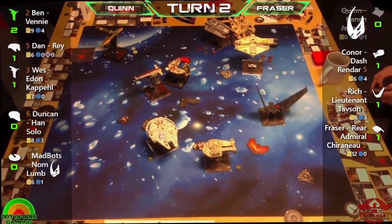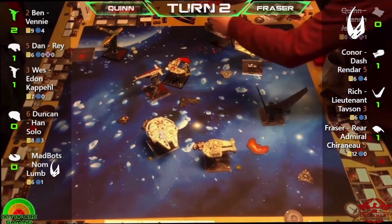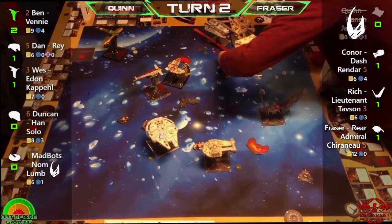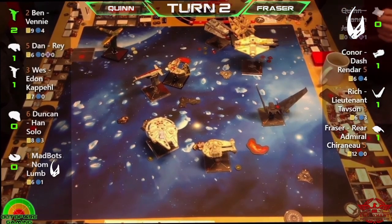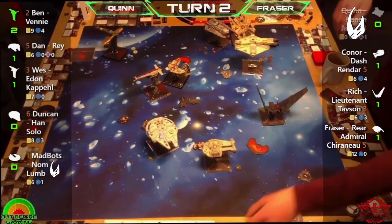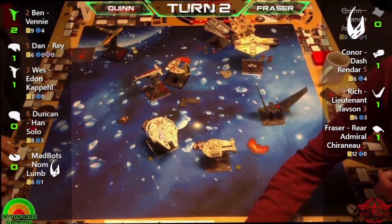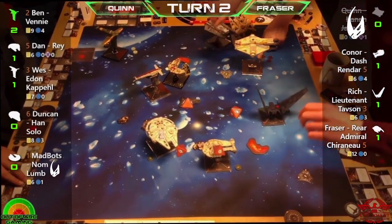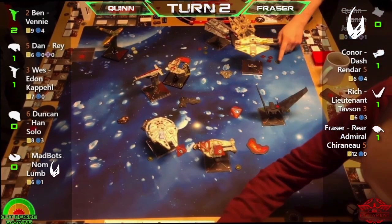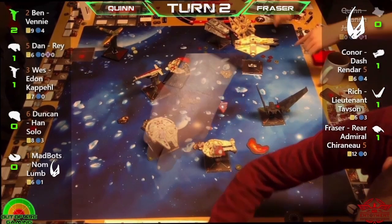A range three hit crit going through — Fuel Leak! That's not good, that's going to hurt Quinn. Does the Fuel Leak trigger? Yes it does — and he also has a Console Fire on there, which kills him! Those of you who watched last week's game will remember this is not the first time Quinn has taken his own ship out with a Console Fire.